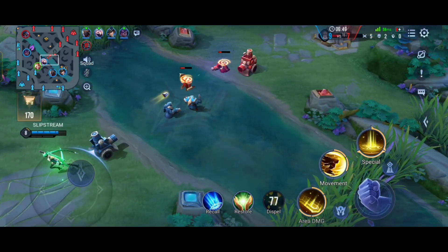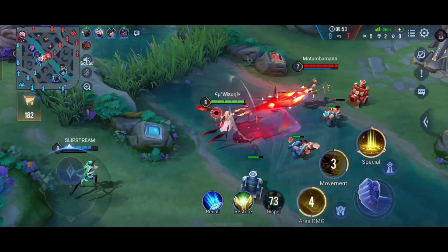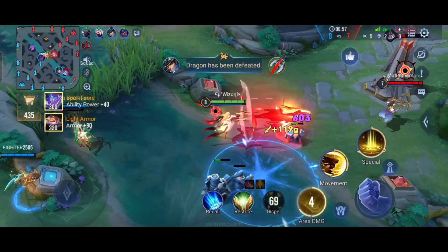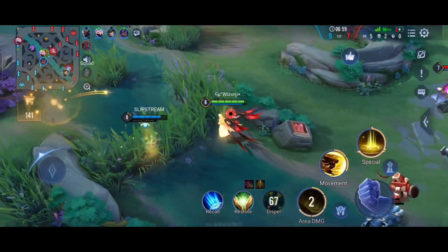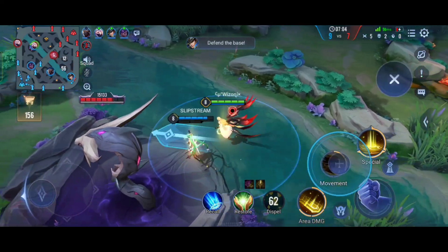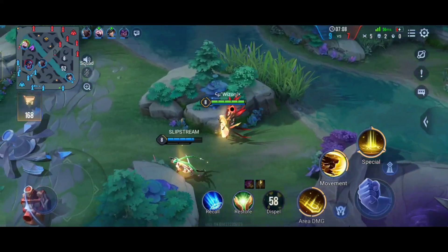Okay, Iris is here to clear the waves for me — ever grateful for wave clearing. She used flicker — I don't know for what reason, she's just panic flickering every single time. And Iris is here with me, supporting me emotionally by letting her tower down.